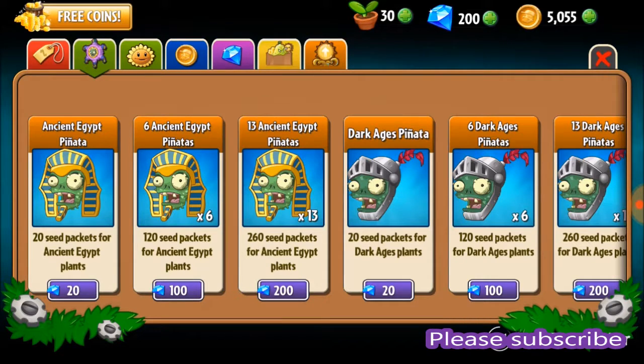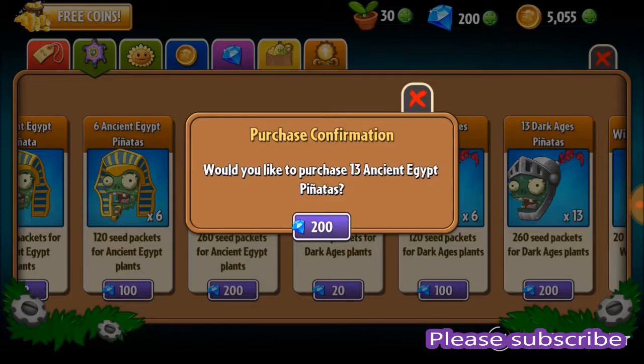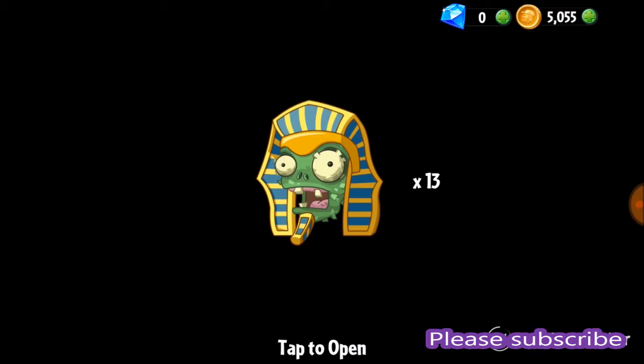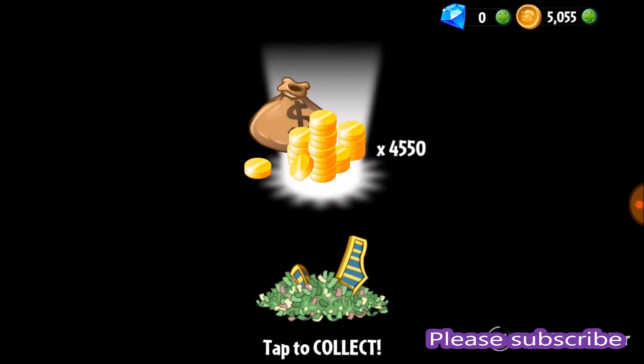So press 200 — you gotta press the little icon thing below. There you go, here we go. I've never done this before; I've done the 101 once. Here we go, here we go!